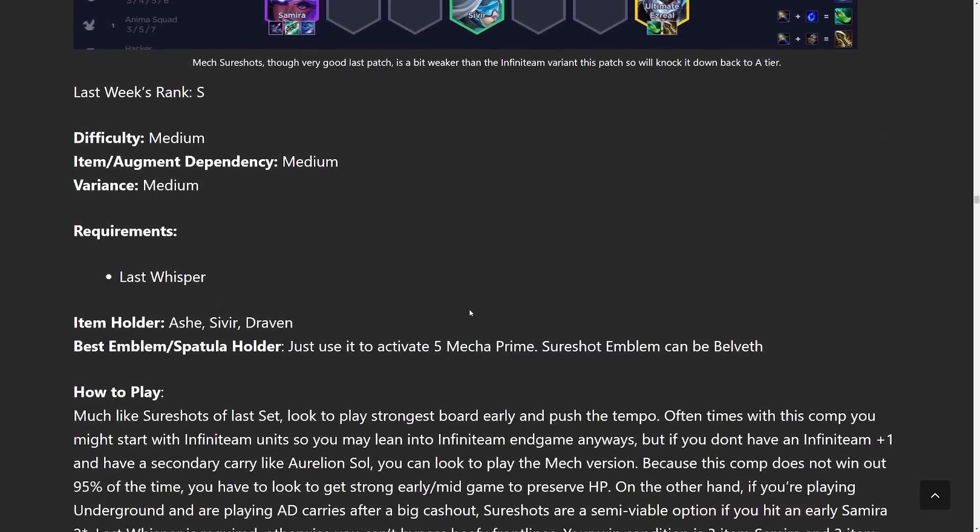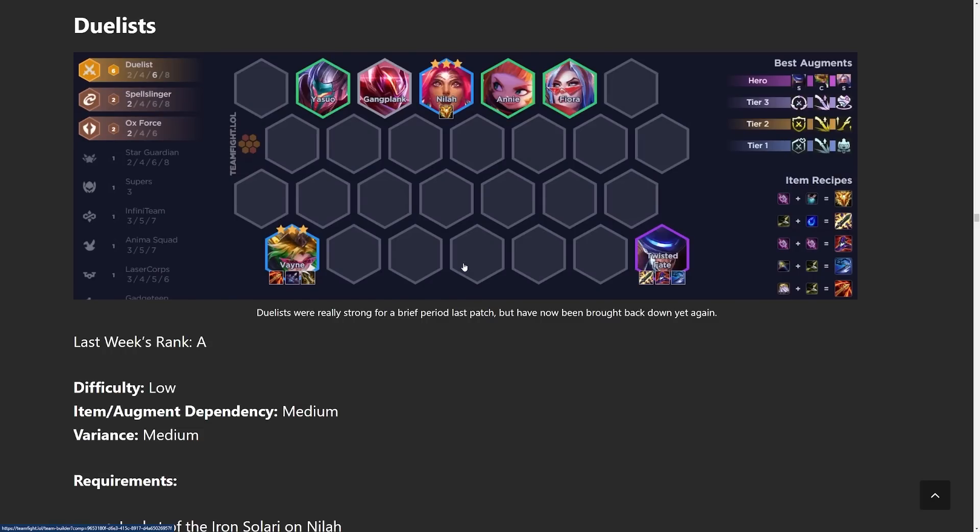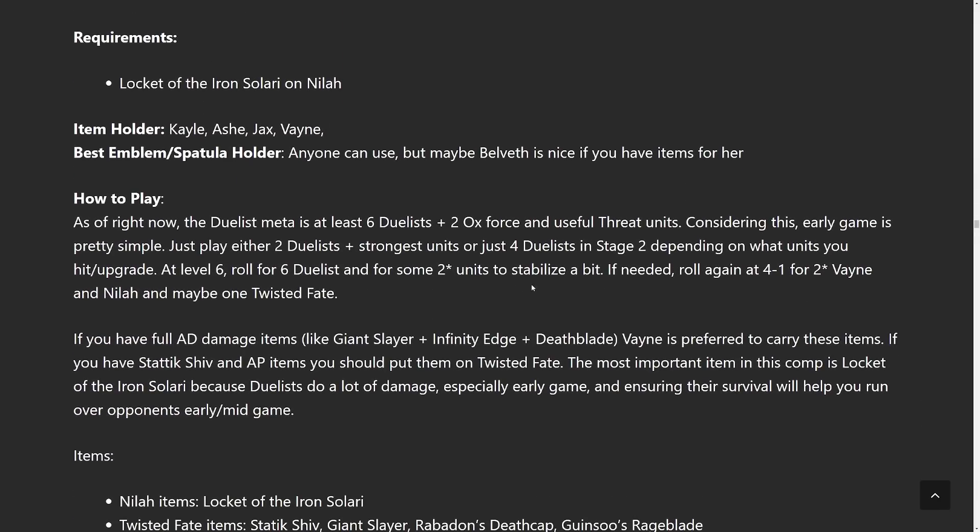Duelists is a little funky — it's a very fast type of comp. You ramp up quickly and hopefully destroy everyone in the mid to late game. It's not really a reroll comp even though there's a three-star Vayne and three-star Nyla in it. It's more of a trait comp where you beat people in stages three and four, and then after that you slowly bleed out to a fourth place. That's just how it is, so whenever you play Duelists you have to play with that goal in mind. Roll at stage three-two sometimes at level six, or at stage four-one at level seven, to make sure you win those rounds — otherwise you will get outscaled.